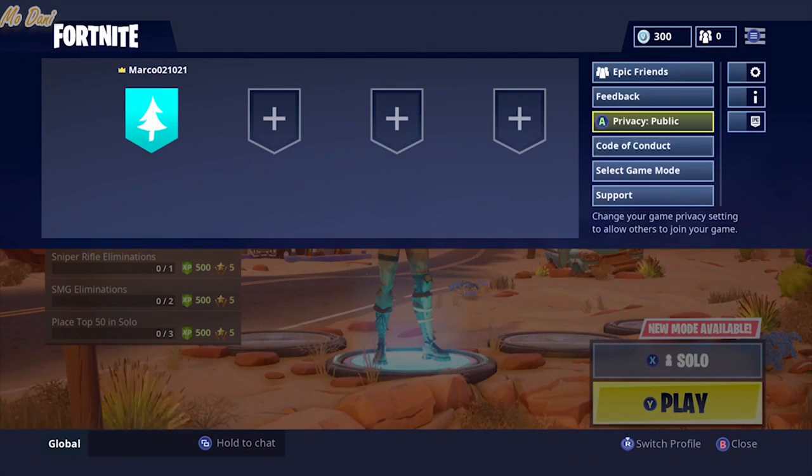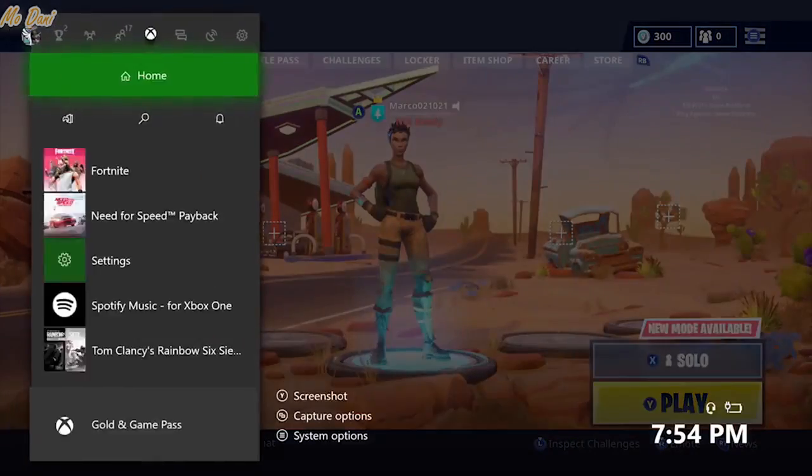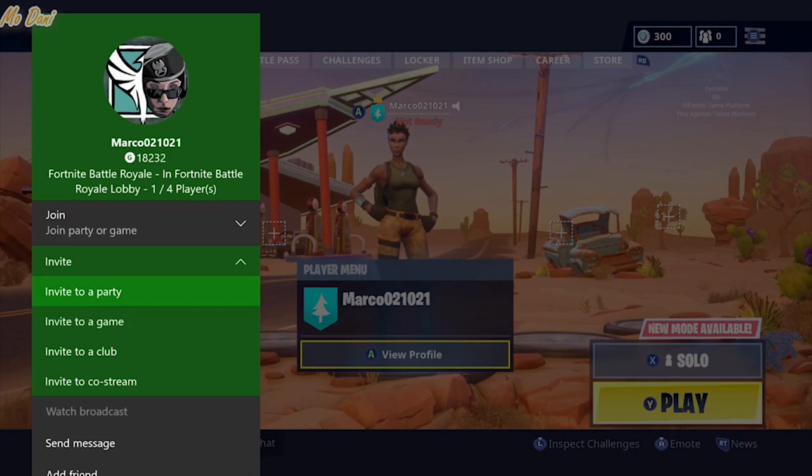you just have to go to settings and make your privacy public. As you can see here I'm doing that. After you put your privacy to public, just invite yourself as many times as you can.